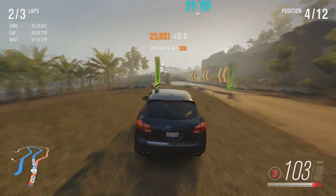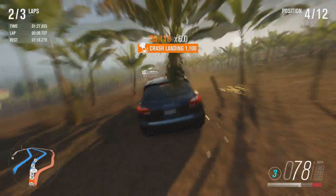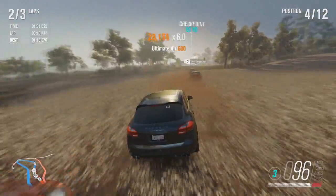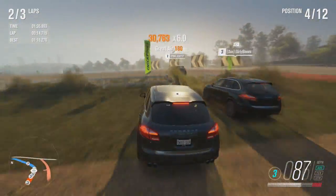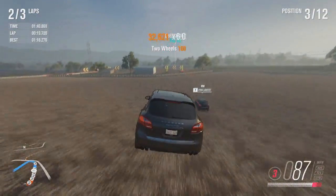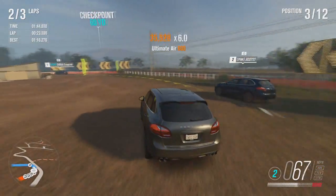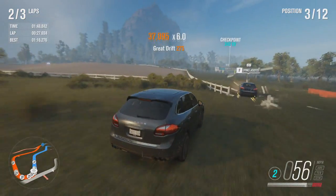Not gonna lie, Forza Horizon 3 is a pretty good game. But another thing they should have added is the ability to turn AI off. We've all been there — drifting around the drift section, building a really good skill score, and then you just hit an AI on the last corner. It's so frustrating and there's no easy way to avoid it.